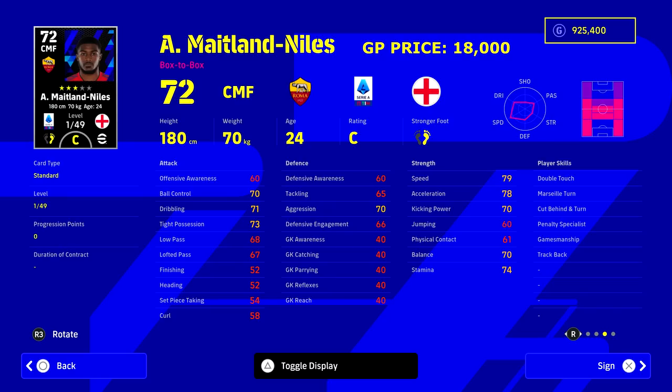Next up we've got Maitland-Niles. This guy is actually registered as a CMF — I used to play him as a right back in co-op and he was insane with a featured edition of his card. Take a quick look at his stats: player skills include double touch, Marseille turn, track back and all that. His base stats are 79 speed and 78 acceleration without even training him, and he goes up to 49 levels. He can play all the defensive positions apart from CB.